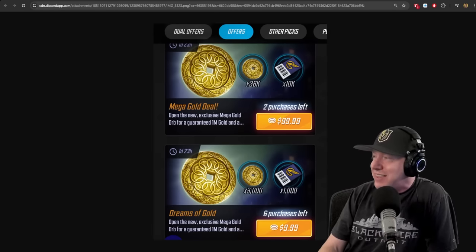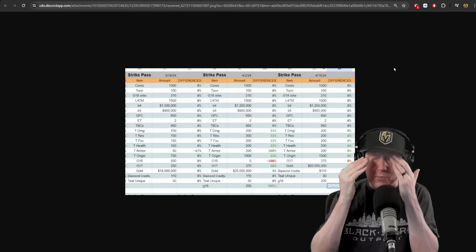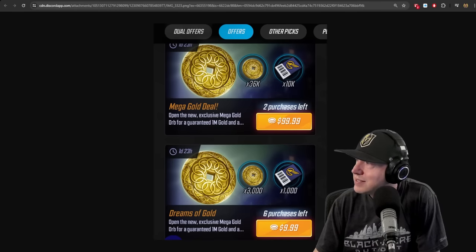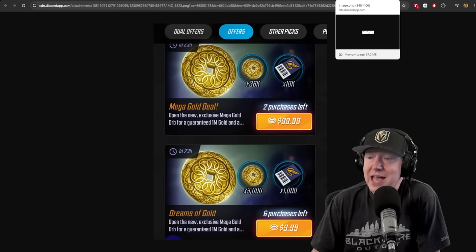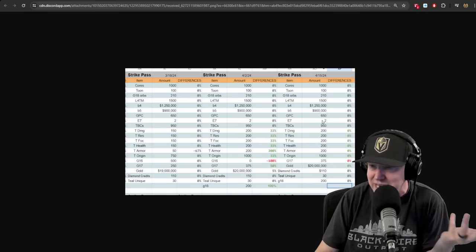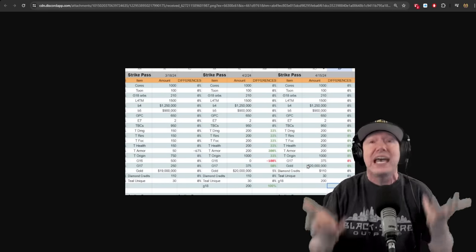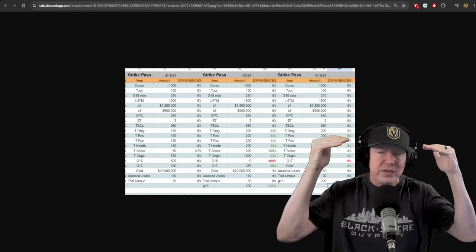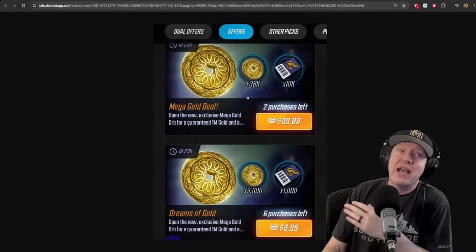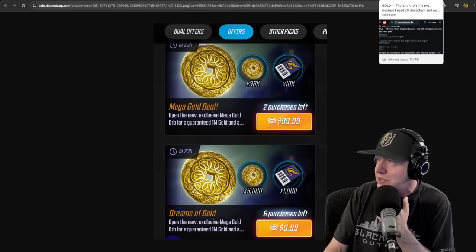If you want to spend money on the game, please buy the strike pass and the battle pass first before considering these offers. If you're spending around 80 dollars a month, the first 80 should go to the strike pass and battle pass — they're 20 dollars each per week. Baka did some analysis showing the strike pass from the 15th is 20 bucks and includes 20 million gold plus power cores, character shards, and more. The value per spend on the battle pass and strike pass far exceeds these other offers.